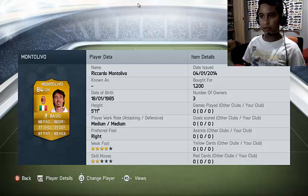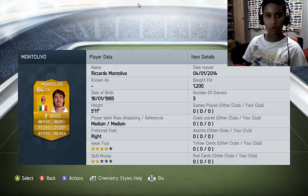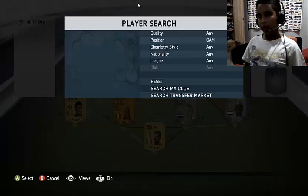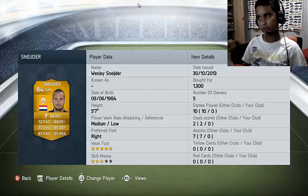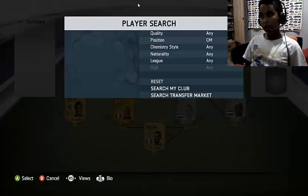The central midfielder is Monto — 68 pace, 88 dribbling, 77 shooting, 87 passing, 4-star weak foot, 2-star skill moves, for 1200 coins. The CAM is gonna be Wesley Schneider — 72 pace, 77 shooting, 87 passing, 83 dribbling, 5-star weak foot, 2-star skills, for 1300 coins.